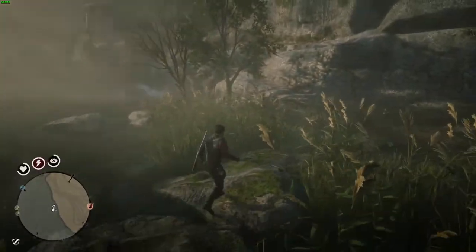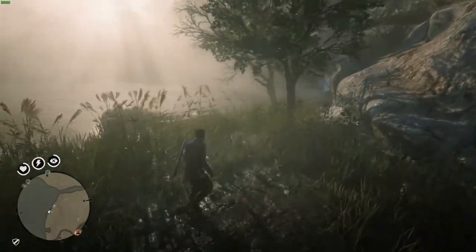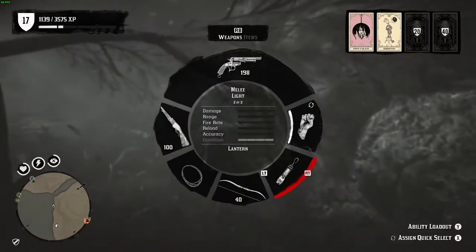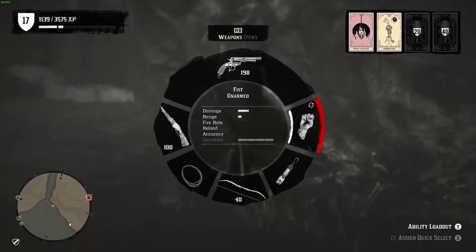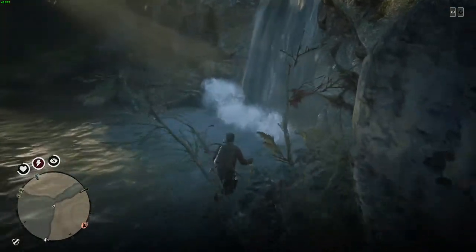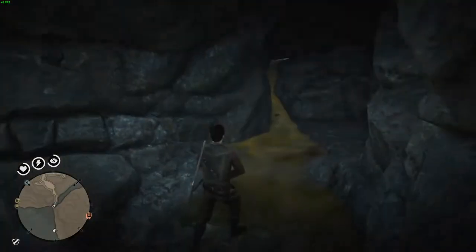Once you get over here there's going to be a little waterfall that you're going to want to go into. Now if you're doing it at night it can get really dark, so I recommend bringing a nicely lit lantern. Pretty much once you get inside they're just right there — you don't have to do a whole lot of searching.